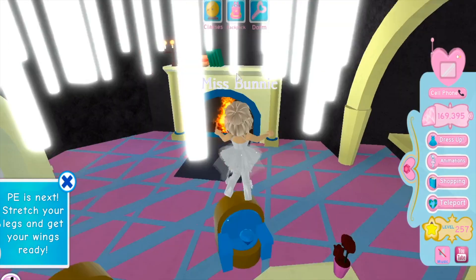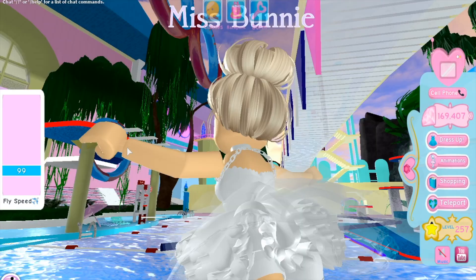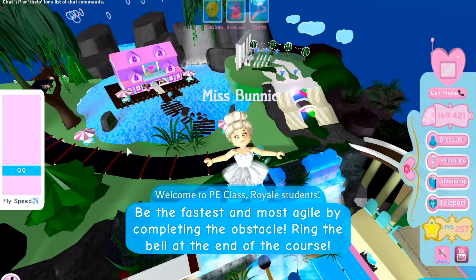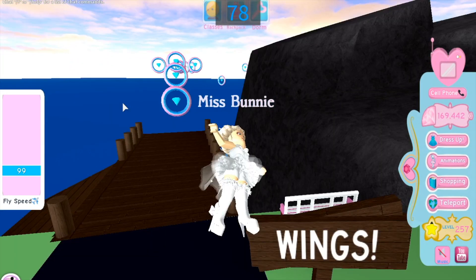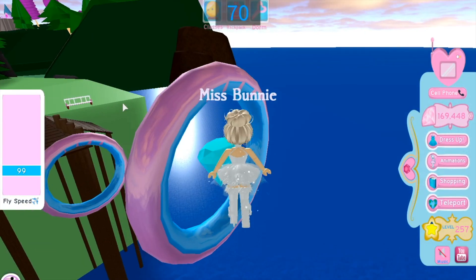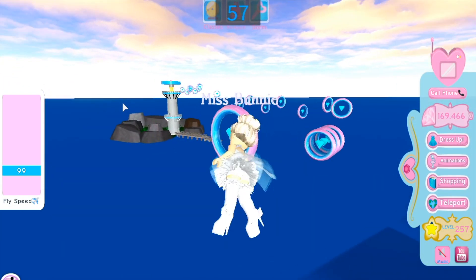There are a bunch of diamonds in the principal's office, and I like to go to PE because it's a class that also has tons of diamonds. If you especially have the multipliers, PE gives you at least 300 diamonds. I like to set my speed fly pass to around 100, not the max, because the max goes a bit too fast and I miss collecting all my diamonds. There are yellow diamonds at the beginning of the track — good to pick up. I prefer the view where you can see your character and the surroundings rather than first-person mode, which gives me a headache.